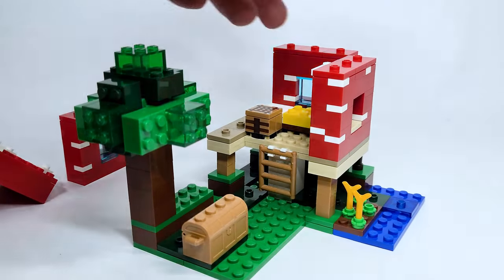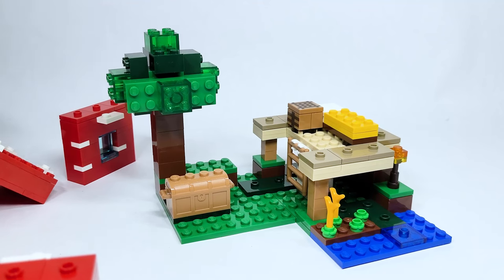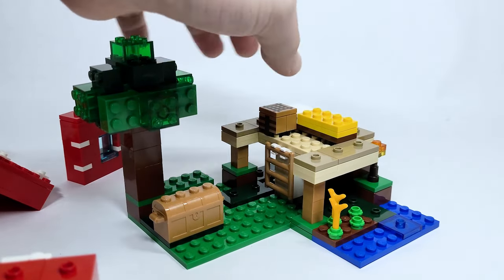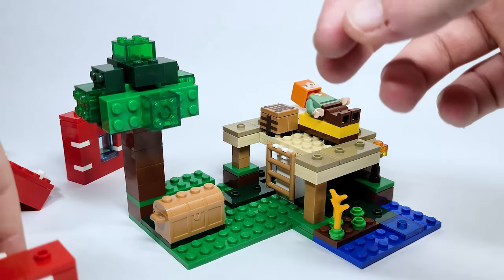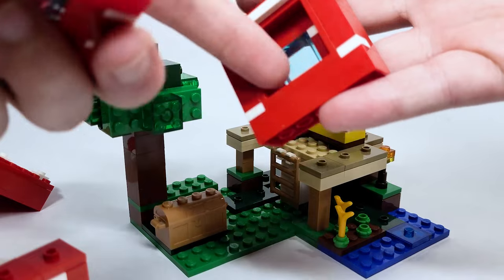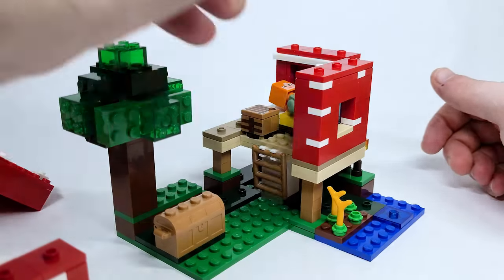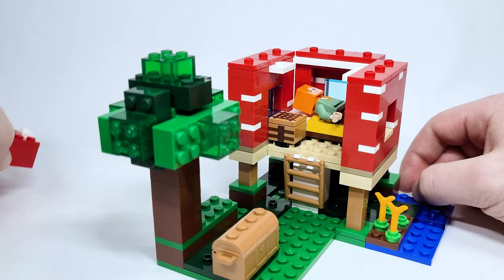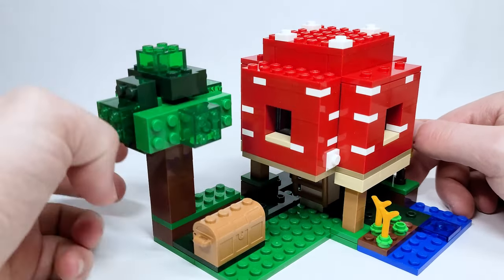To remove the roof, you just lift this part up and get access to the inside of the house. All the side walls are actually completely removable as well. Inside you've got a crafting table and a little bed. I didn't notice this while building, but there's a little hollow-out spot using a window frame piece so that you can actually have Alex lie down in bed.